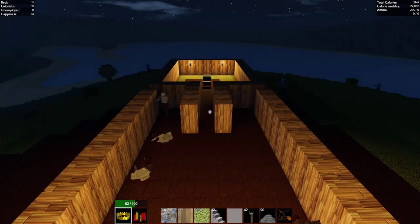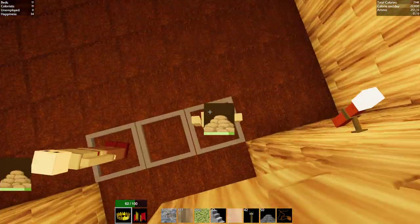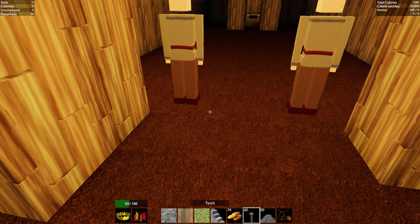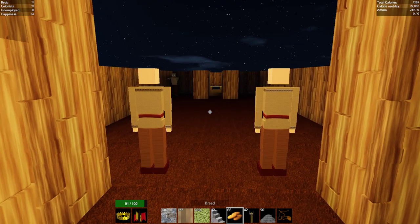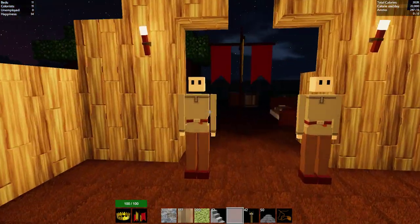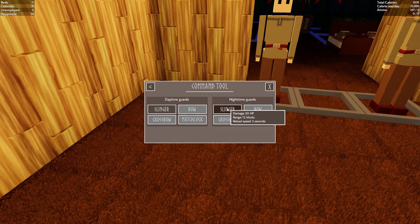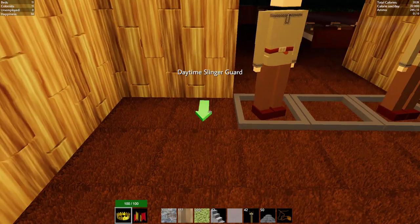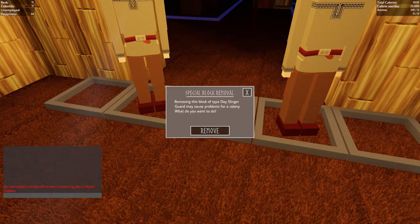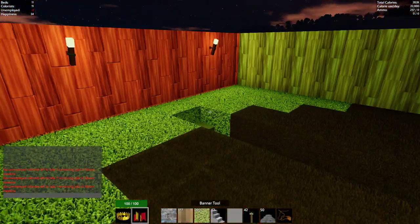We can get rid of that one day guard probably. Let's do that and give ourselves some food. Our basic ore is going - if I put a day slinger here and a day slinger there, we'll remove this guard and remove that other guy. Yeah, that's out of range - good.